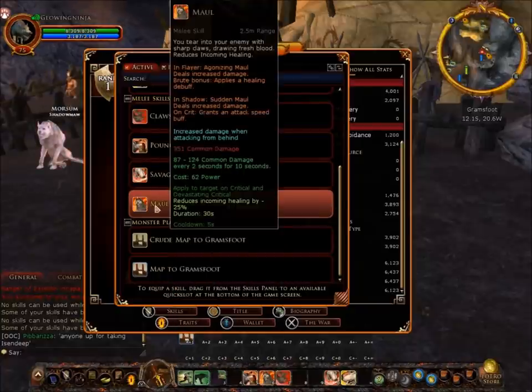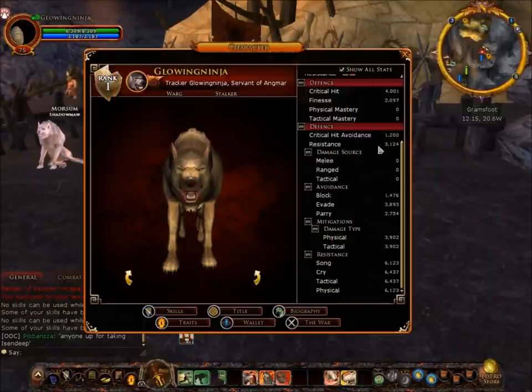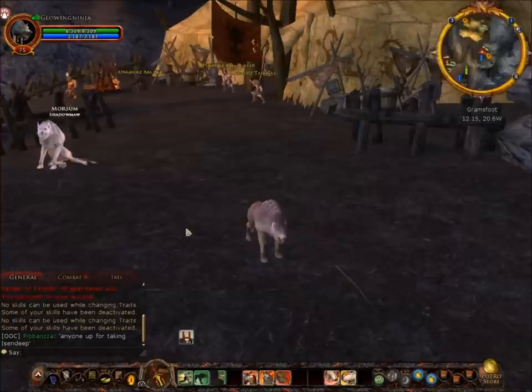There's another melee attack that does 351 common damage and also does between 87 to 224 common damage every two seconds for 10 seconds — not all that impressive but every little helps. It costs 62 power, and if you get a critical or devastating critical it reduces incoming healing by 25% for 30 seconds. Cooldown is five seconds.